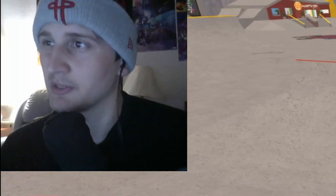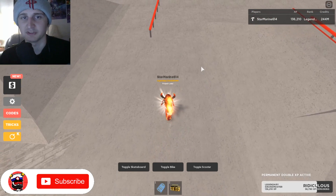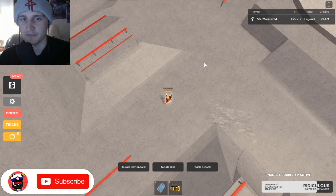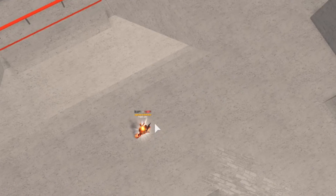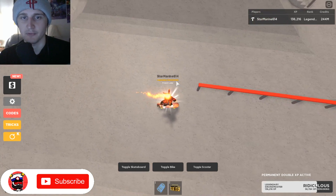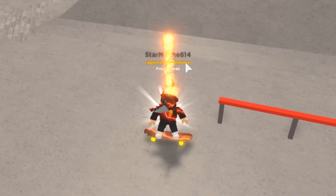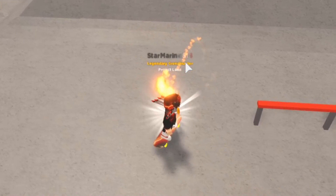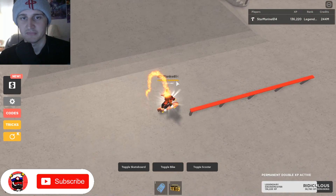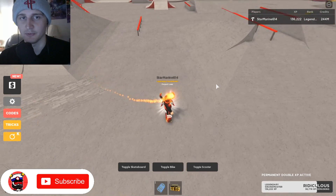Now we're gonna get a little bit more difficult with this next one — this is called a board slide. To accomplish a board slide, you're gonna want to come in from the side, so when you're skating you want to come in at an angle. See how I'm on the angle? When you're coming in from the side, you're gonna jump about right here — see where my board is — you're gonna jump right here.